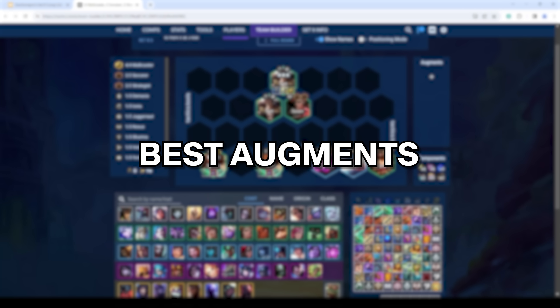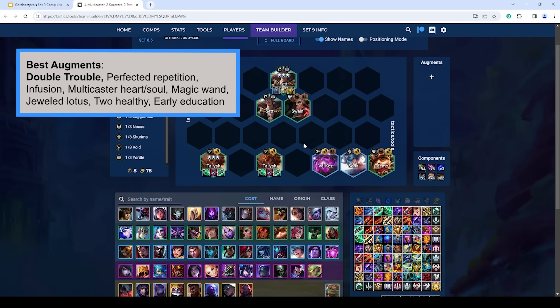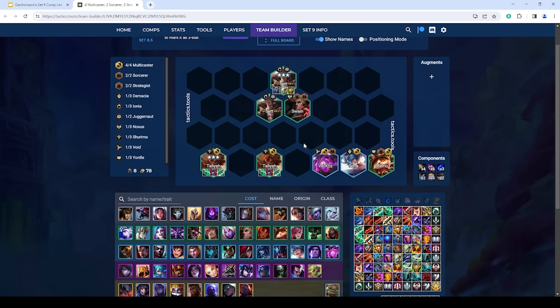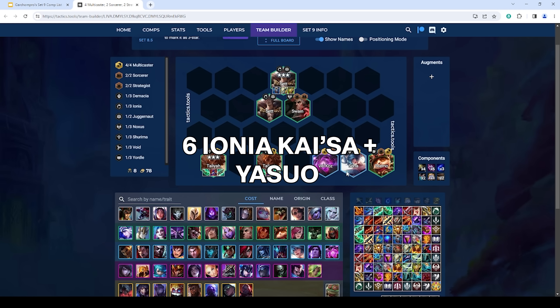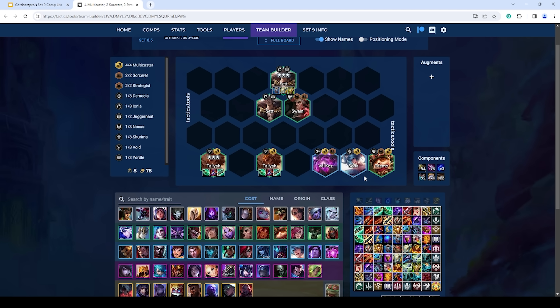When you hit this board, stay at level 6 rolling for Taliyah 3 and Sett 3. Once you have both, push to level 8 and put in four multicaster — add Sona and Vel'Koz. Four multicaster enables more Taliyah ults, more passive procs, more damage and CC. You just end up blowing through enemy teams if you get to this board. Beyond Double Trouble and Too Healthy, any AP augment is strong to allow your Taliyahs to blow through stuff. For legends, Poro is probably the best since Double Trouble and Too Healthy are not legend augments; if you had to pick a legend, I'd say Veigar for Jeweled Lotus to enable more Taliyah damage.